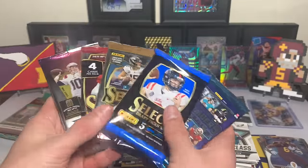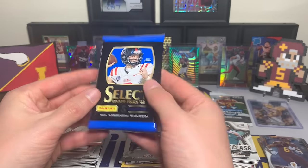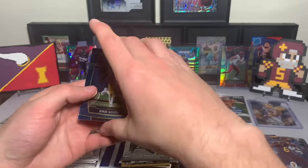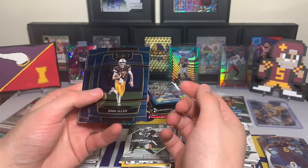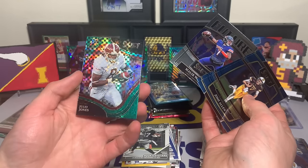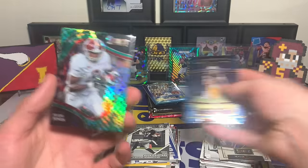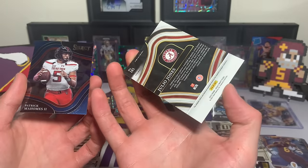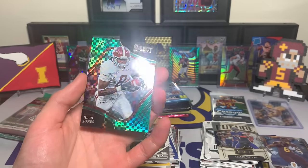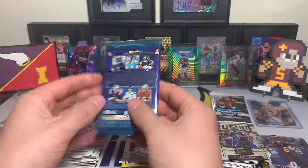Select Draft Picks — five cards per pack, tiny chance to pull a Brock Purdy but I think he's only on an autograph in the set. Josh Allen, Rod Woodson, Malik Willis, Julio Jones with the green squares — sweet looking card, I wonder if this was from a mega box. Then a Patrick Mahomes base — not numbered, just a cool looking card. Julio Jones not bad.